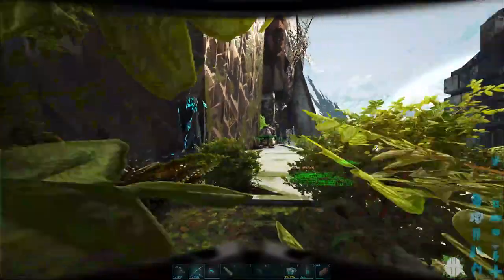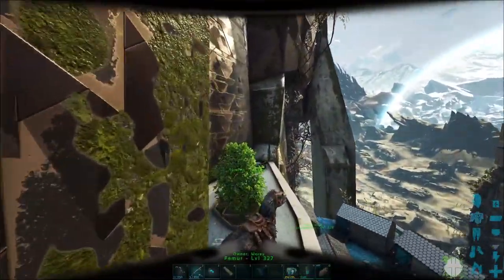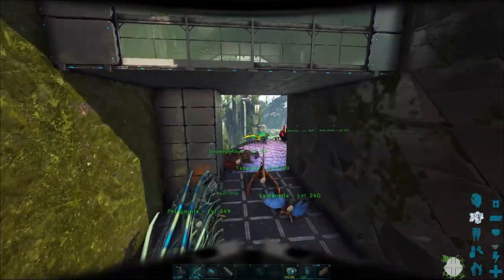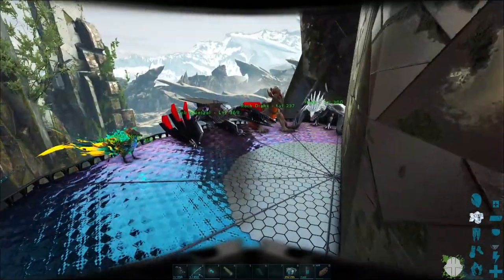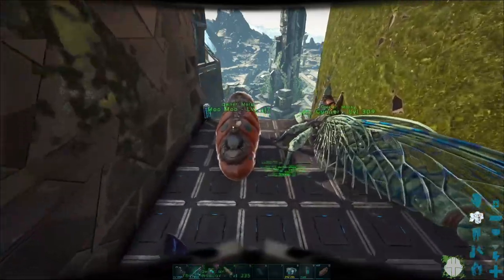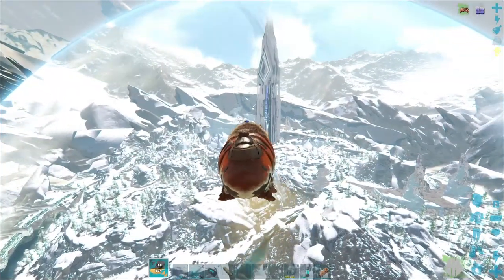Let's go get — who do we want to take? We got options now. You know what, let's just take Mumu, because Mumu will blimp us over. Okay, so we've managed to float over to the snow biome.